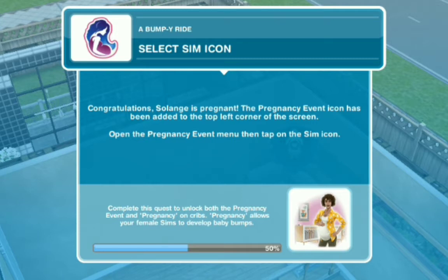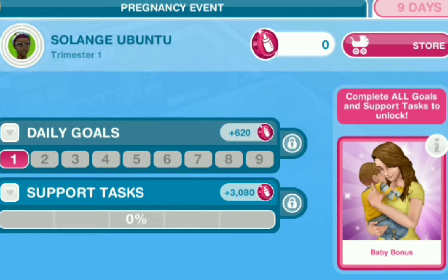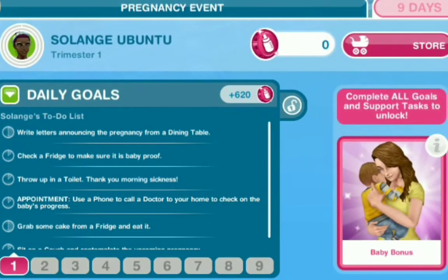So we're going to select the Sim Icon to open the pregnancy event menu and then tap on the Sim Icon. Yes, they are making me do the pregnancy event! Next: view pregnancy daily goals — open the pregnancy event menu and view the daily goals. These are the daily goals as you can see here. Write letters announcing the pregnancy from a dining table. These things are pretty cool — when you do the pregnancy event, you get other interactions that you don't usually get during a normal pregnancy.